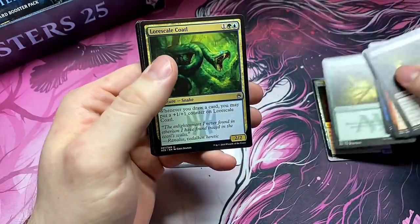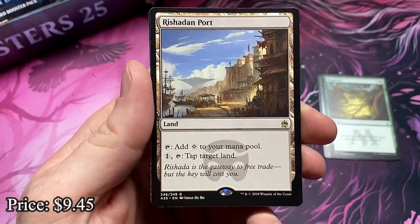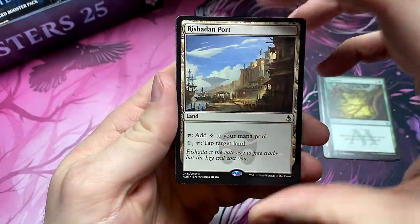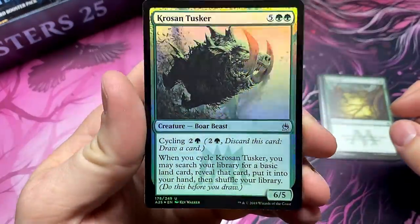Regrowth — put that aside. That's always good. The Rishadan Port. An excellent port for our friend Paws — that's Paws' port right there. And a foil Crocodile Tusker.